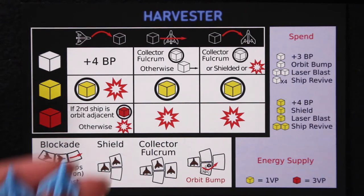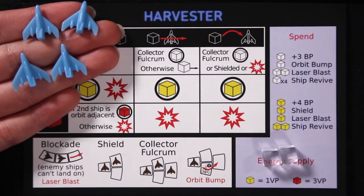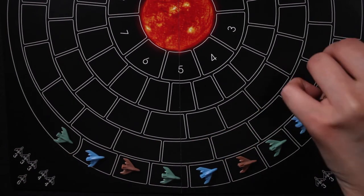Give each player a player board and the miniature ships that match the color indicated on the board. Also give each player two clear cubes to place in the energy supply box on their board. Select a player to be the first player and give them the yellow first player token. Moving clockwise around the table, each player places one ship on the game board, beginning on the outermost space, until all ships have been placed.